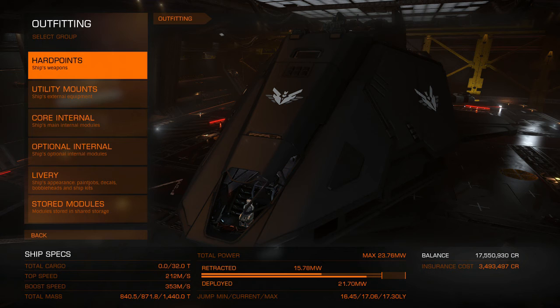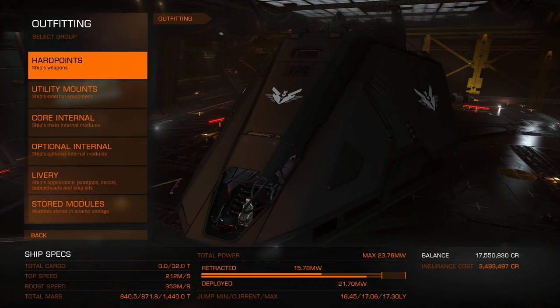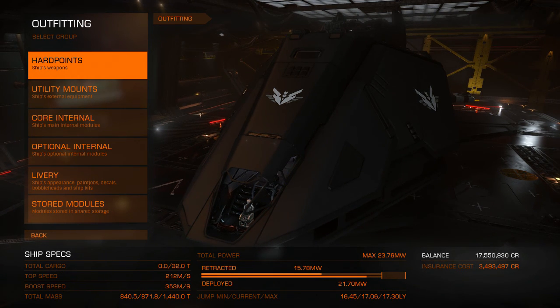Welcome back everyone. I want to go over a travel ship loadout that has an SRV bay — and oddly enough, the Federal Assault Ship isn't bad. There are a few things I want to go over that really make it terrible, but also make it decent.